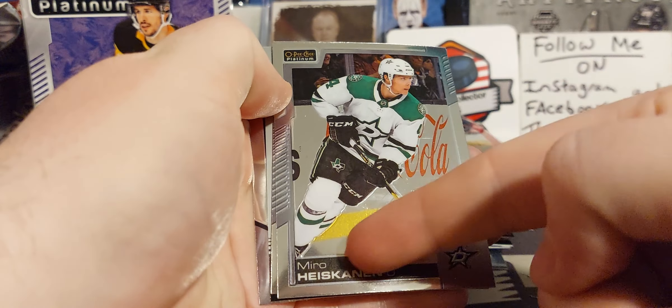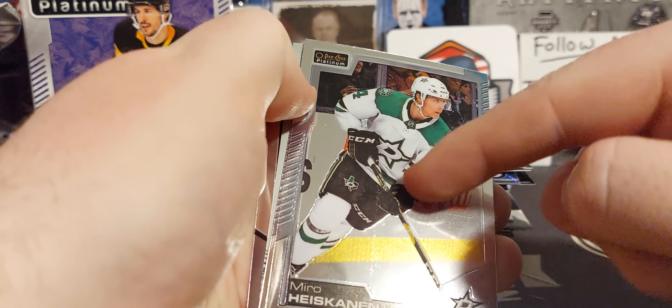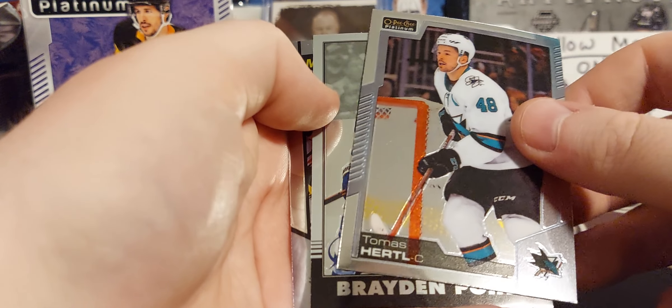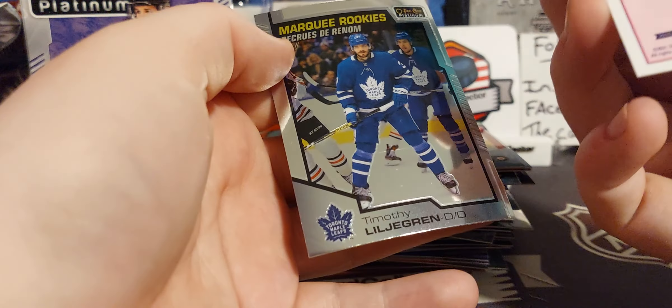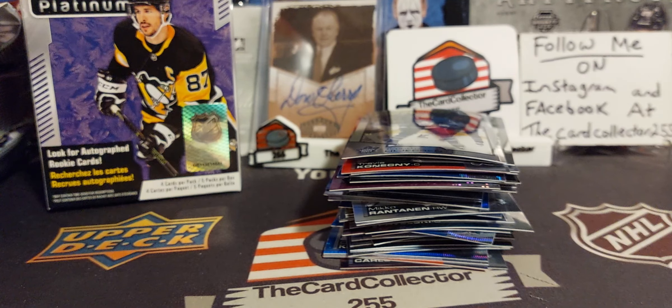This one is very — I don't know, there's something on the card, I think it's a printing error because it goes all the way up, you can see it. Thomas Hurdle, Brayden Point, and I believe that's one of our first Leafs of the pull — Dinner Grand. Alright.